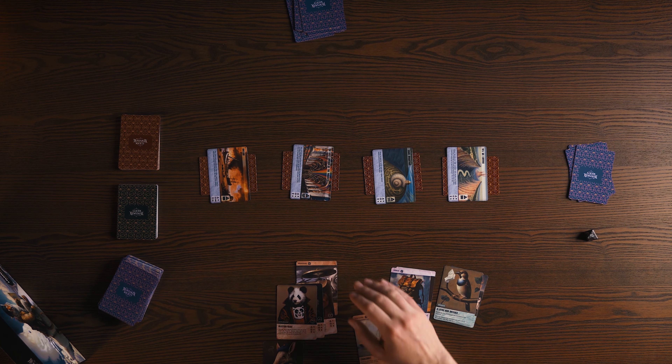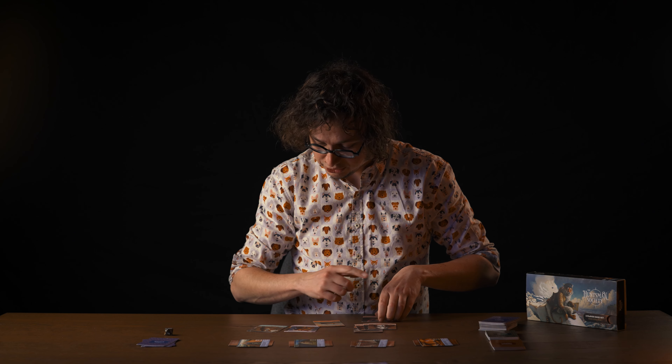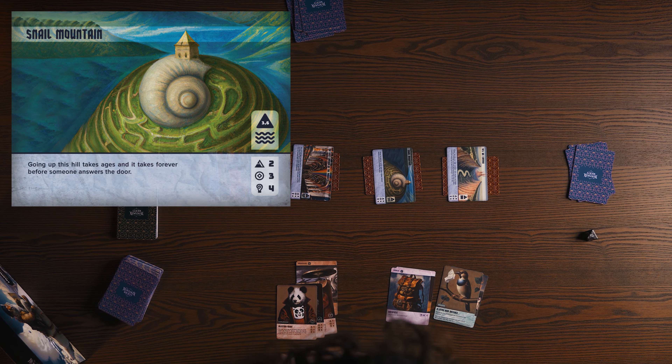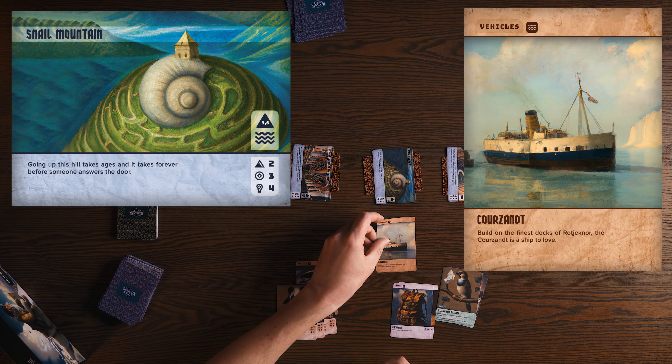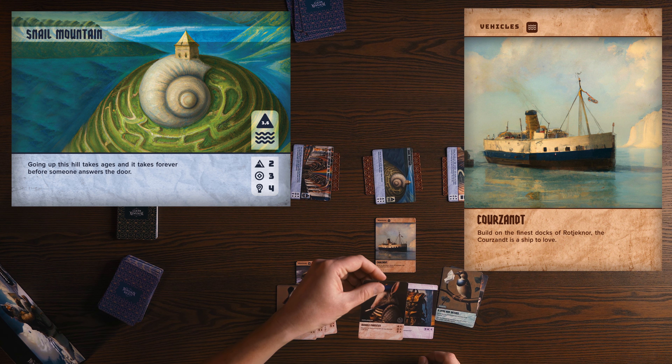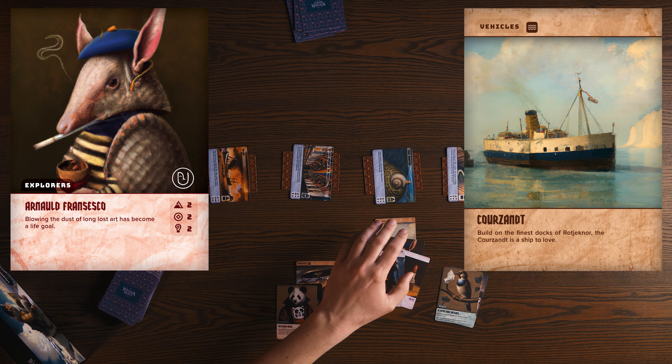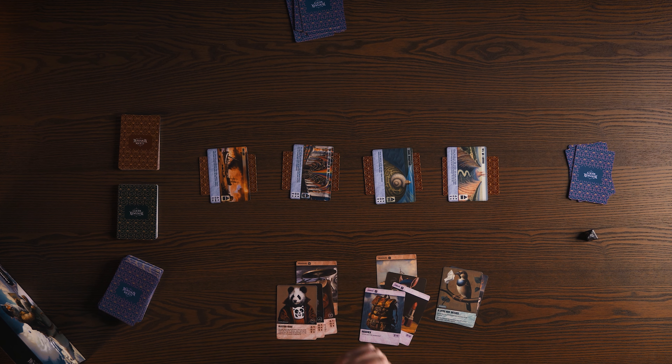I have still some cards left, and my team can also go to Snail Mountain. This means I will also take a boat and Arnold Francesco, together with 2 stuff cards that will help him on his journey — also on a quest. I put them here so that they are still traveling.